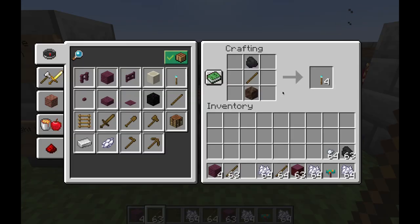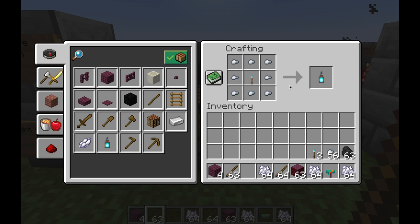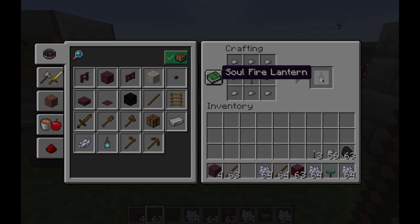I'm going to show you the recipes involved with this stuff. The first one is the Soul Fire Torch — in order to get four of them, you need coal, a stick, and Soul Soil. The next recipe is the Soul Fire Lantern — you need one Soul Fire Torch and then eight iron nuggets in order to craft a Soul Fire Lantern.